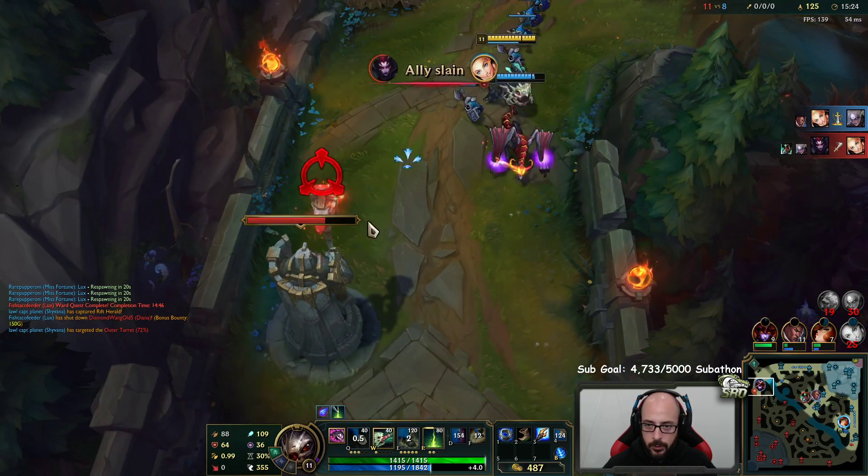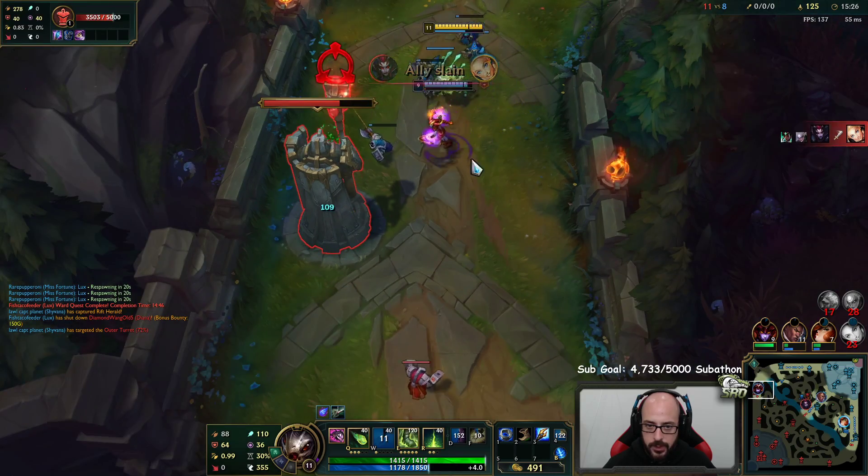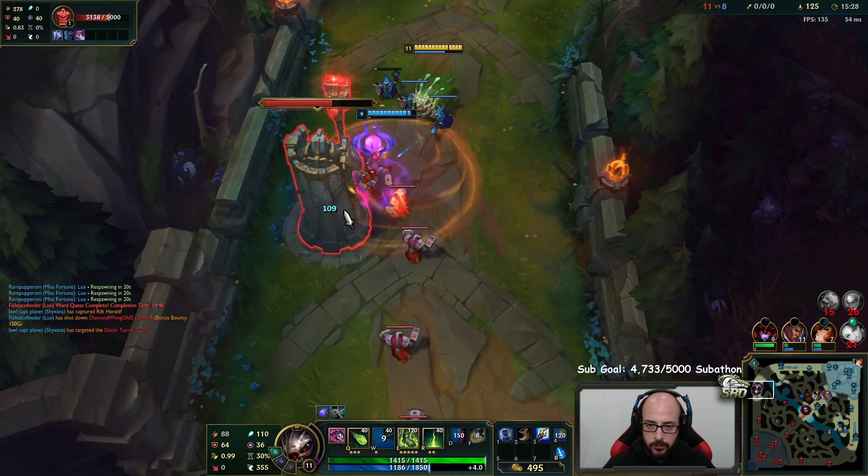Level 11. Turn on W to increase range so we can stay farther away.